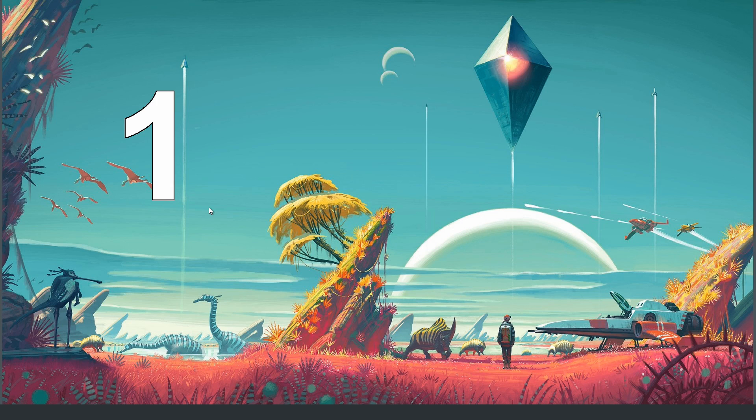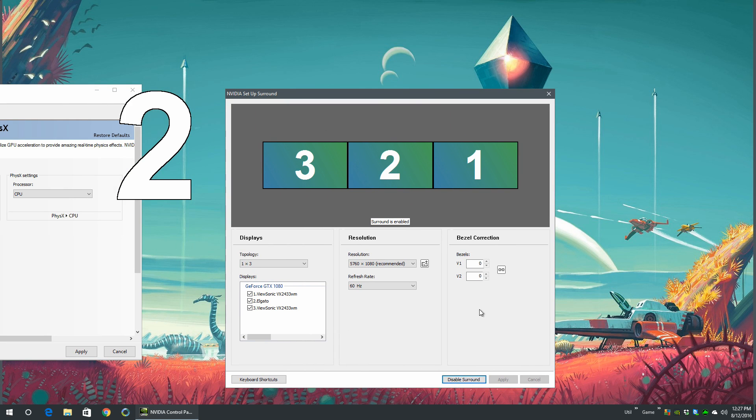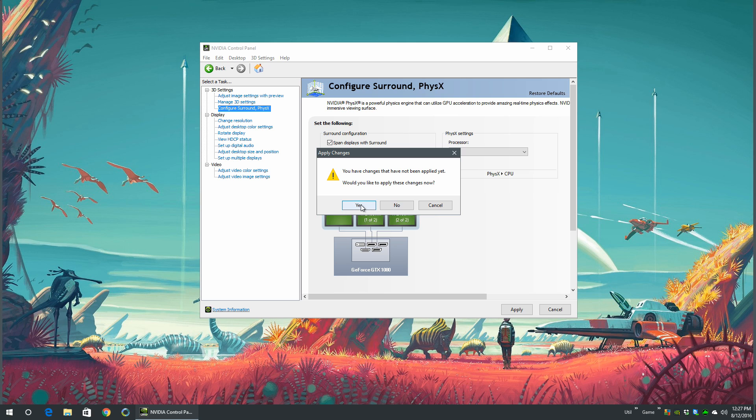Sean Murray from Hello Games — the developer — posted a picture of No Man's Sky running on triple screens, and yes, it does run on triple screens, but the UI does not — which is what you'll see now.